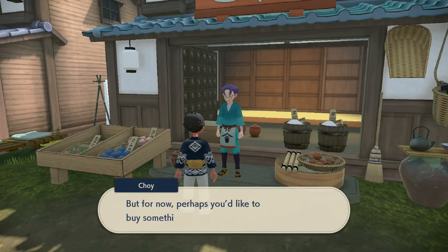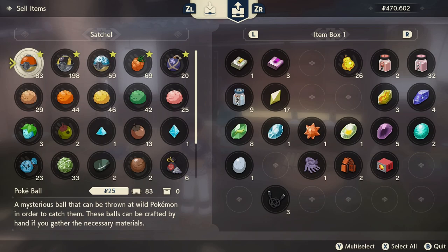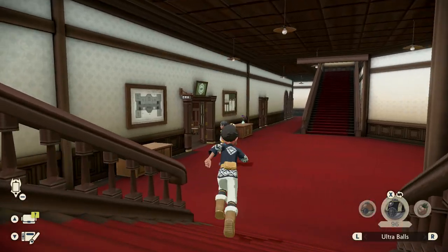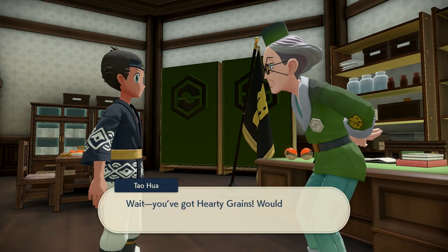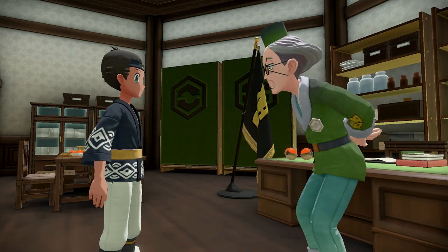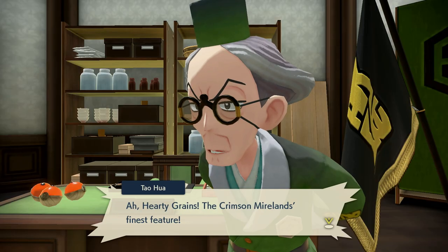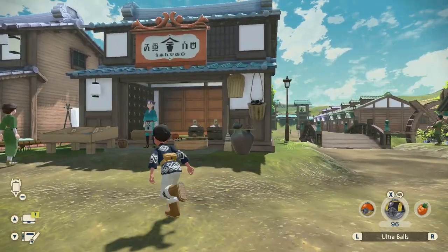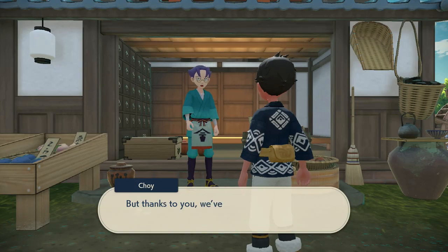If you talk with Choi for the very first time, he will also give you a request called 'Getting a Hold of the Wares', for which you're going to have to search for three stacks of Hartley Grains to give to the grumpy grandpa in the Galaxy Hall basement. This guy, Taohua, is really into some family drama. So before he becomes happy and you unlock all the wares in the general store, you're going to have to bring many more goods to him. Let me summarize everything you need for all these requests to save you some time.